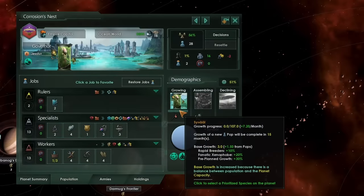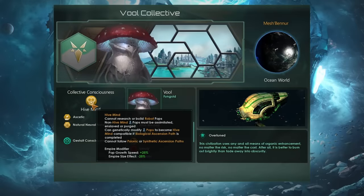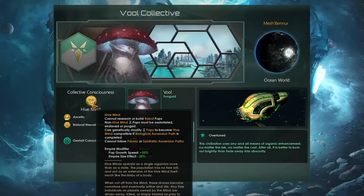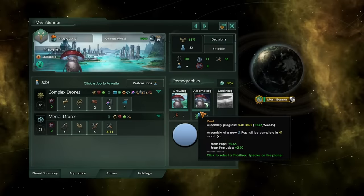Here in our capital when we combine that with Fanatic Xenophobe, we're getting a whopping plus 60% pop growth speed right out of the gate, which gives us plus 7 points of pop growth per month. However, we can push this yet further. If we swap out for something like Budding and combine this with being a Hive Mind for massive pop growth modifiers, and don't forget hive minds get access to a pop assembly building right at the start of the game — now it starts being a little bonkers.